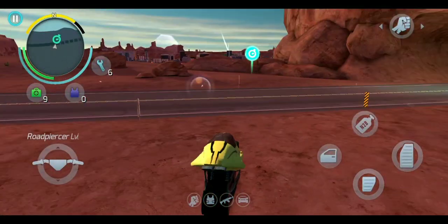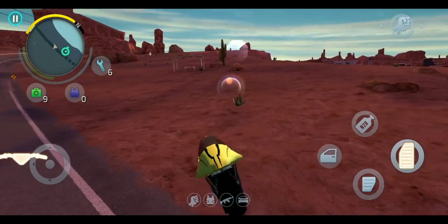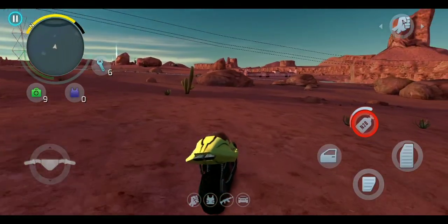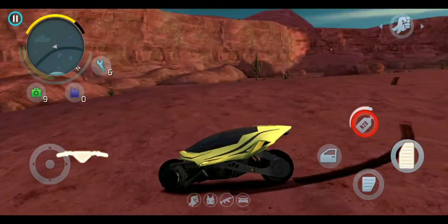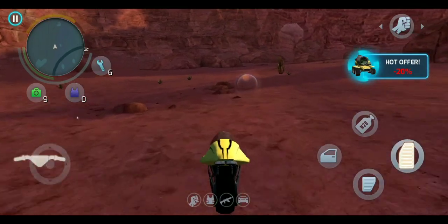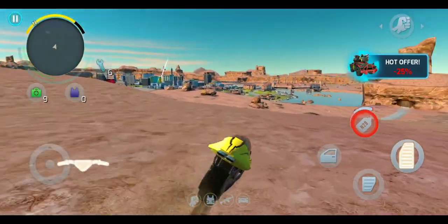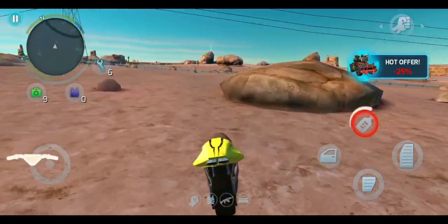This is a Level 3 bike. Road PSL Level 3 comes with a speed of 276 km per hour with 1.98 nitro acceleration speed. It has nitro, so while the base speed is 276, after activation of nitro it goes about 300. The reason I am reviewing this bike is because it is really mind-blowing. If you don't have this bike in this game, your game is worthless. Make sure to watch this video till the end because I have done some very awesome, fantastic stunts.